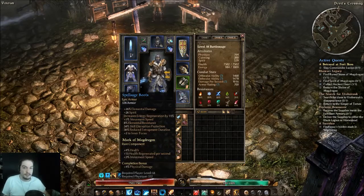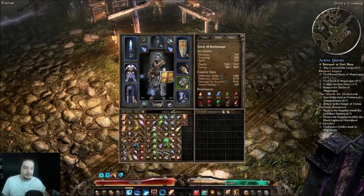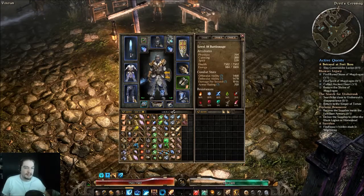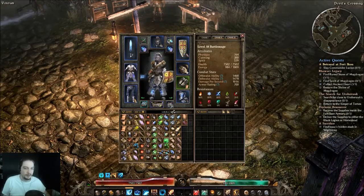I also threw on the Spell Sage Boots in place of the Desecrated Treads I had before, and all this is working out really well. I went back to a one-hander and threw on a shield. The shield is Templar's Faith, since that meshes well with Trojan Sky Shards. The gloves are back to Harvest Hand Yards instead of the Rewari Gloves, because of their defensive shield ability relatedness.